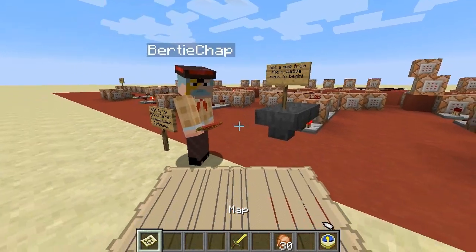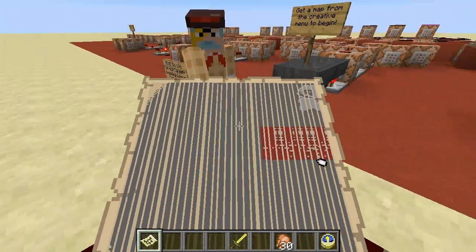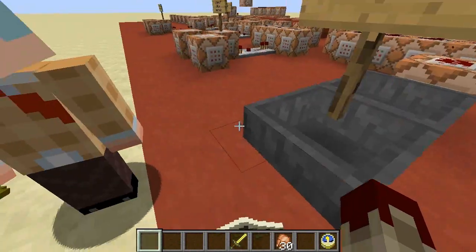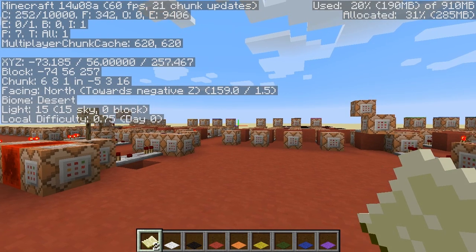There we go, I see. Right-click it, and of course, up there. Oh, this is marvellous! What's going on? We're making a map? There, there we are. That's right. As you can see, we are now in Minecraft snapshot 14W08A.